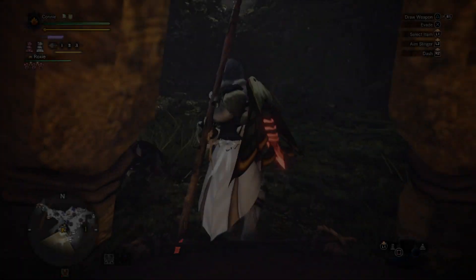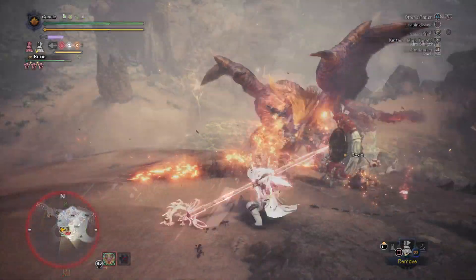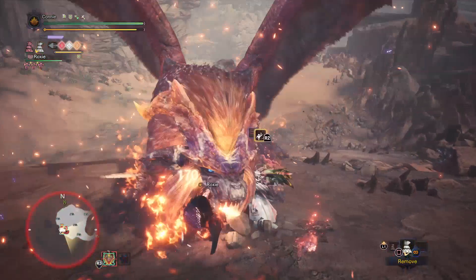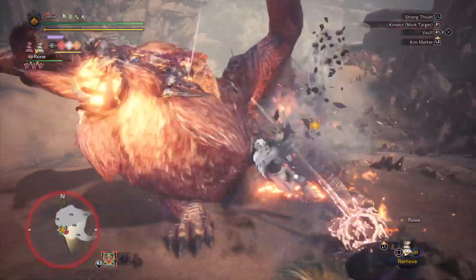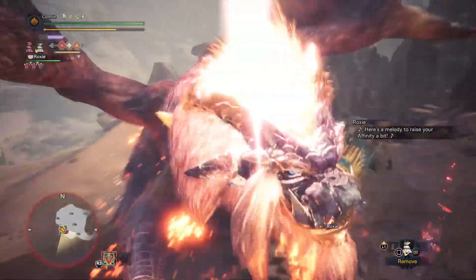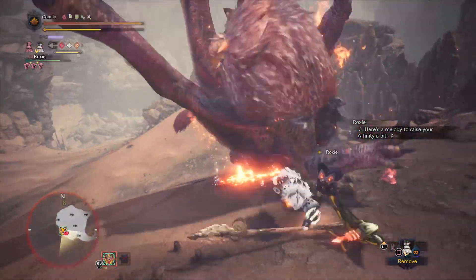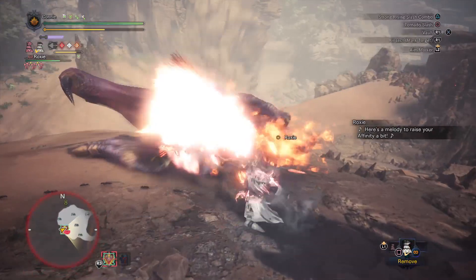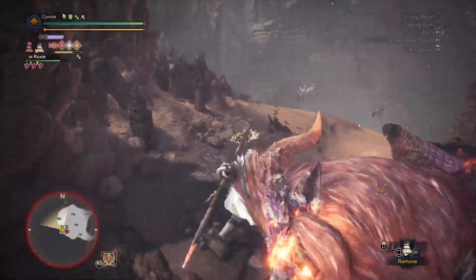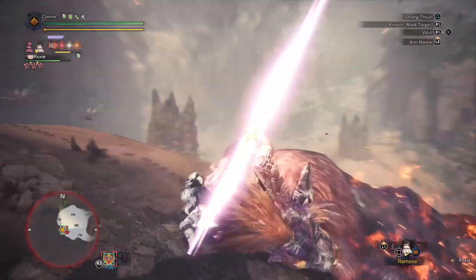And now you're going to be dealing insane amounts of damage. Look at that — 200 with that advancing slash, tornado does 400, this pole vault alone does like 700 damage in total. It's actually crazy. It makes fighting everything in the guiding lands pretty easy. They barely do any damage to you because of all the defense you can stack.